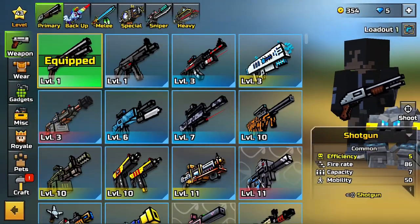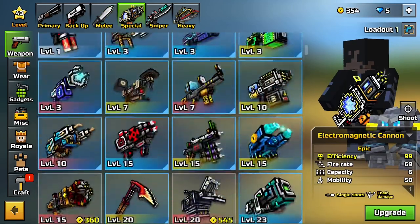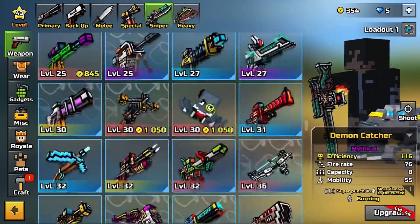Kill the dummy on the left once with the default primary, backup, melee, special, and sniper. Make sure to kill more than one dummy with the default heavy though.